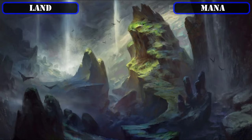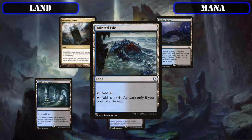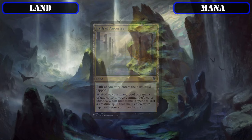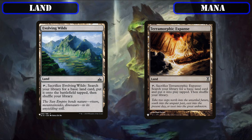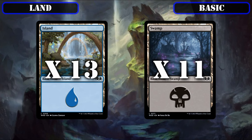Quickly going over our mana lands, we'll be running Command Tower, Choked Estuary, Darkwater Catacombs, Sunken Hollow, and Tainted Isle, all of which tap for both our colors and generally come into play untapped. Path of Ancestry is a tap land that also provides tribal card selection to help smooth out our draws. Myriad Landscape serves as a slow but reliable source of land ramp from our land slot, and Evolving Wilds and Terramorphic Expanse are even more ways to get basics out of our deck and into play to fix our colors. We'll be running 13 islands and 11 swamps as our basics to close out our land base.